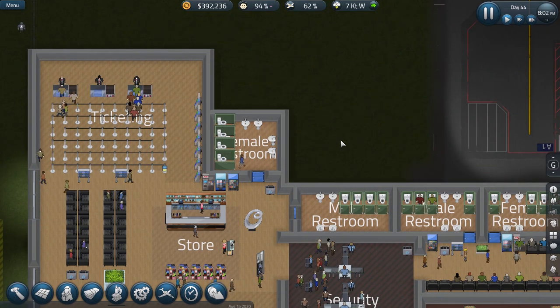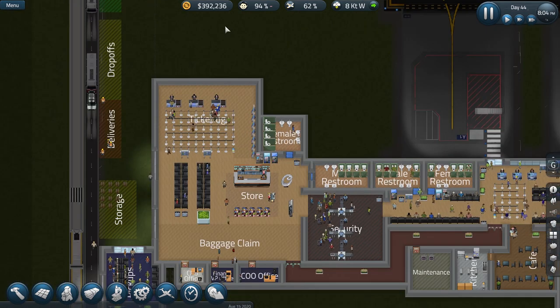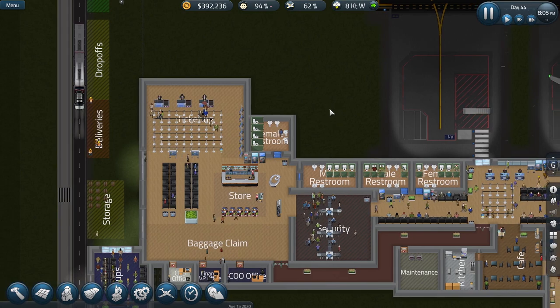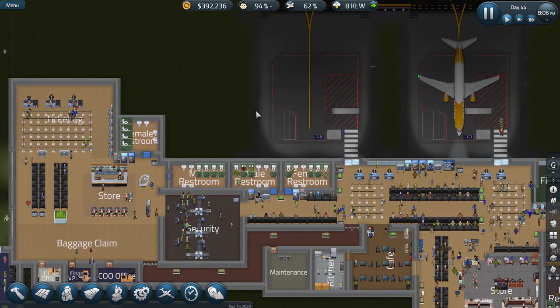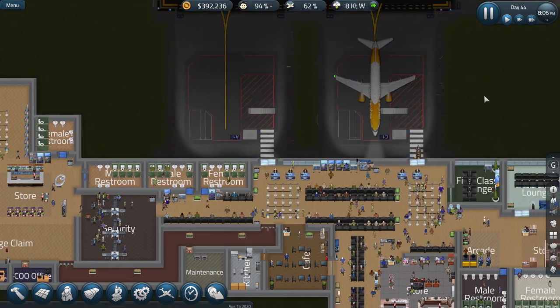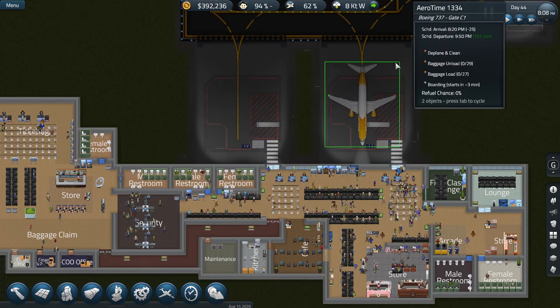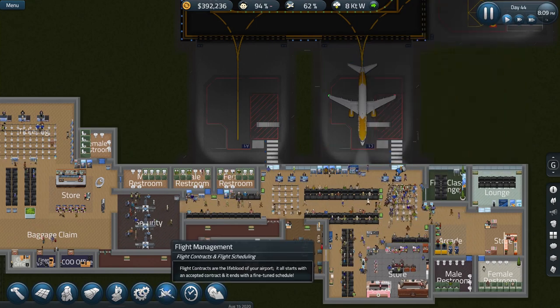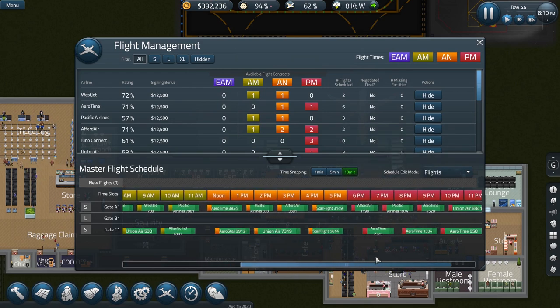Good morning, everyone. Dave from the Wee Hours here, back with some more Sim Airport — the great expansion about to begin. As you can see up in the corner, I've let more than a few days run by to accumulate some money. I've put everything back the way it was before I messed around with the large gate, so I put the small gate back up here.